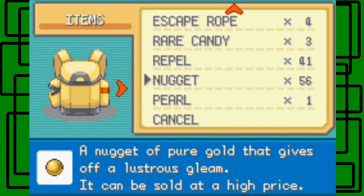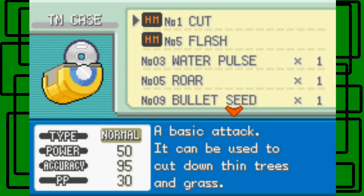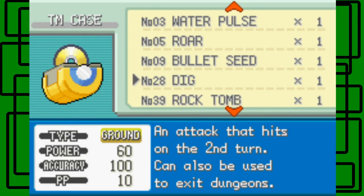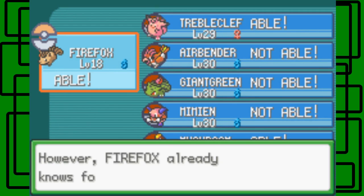I'm actually going to teach Vulpix one of its final moves by TM, and it's going to be Dig, because Dig's pretty cool. Kind of need a ground-type move for right now. It won't hurt. So let's teach you, Fire Fox.